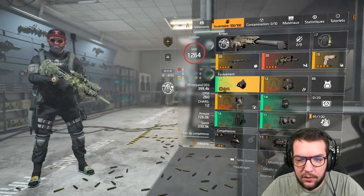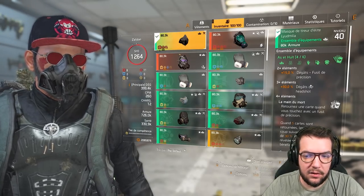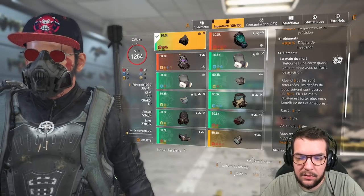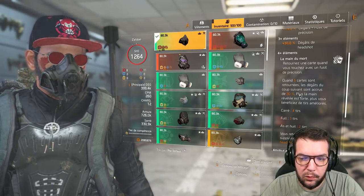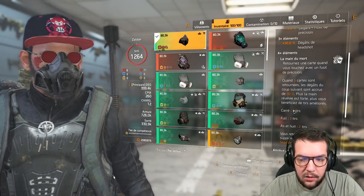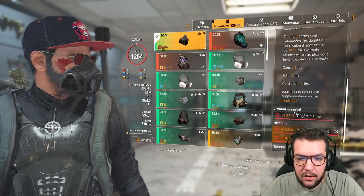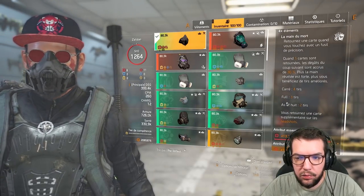Au niveau des pièces, je suis en 4 AC8 pour aller chercher la Main du Mort. Le 7 AC8 c'est 15% de dégâts de fusil de précision et 30% de dégâts de headshot. Avec les 4 pièces, la Main du Mort retourne une carte quand vous touchez avec un fusil de précision. Quand 5 cartes sont retournées, les dégâts du coup suivant sont accrus de 30%. Si vous avez un carré c'est 4 tirs améliorés, un full c'est 3 tirs, un AC8 c'est 2 tirs — donc plus vous faites de headshots, plus vous stackez rapidement ces buffs.